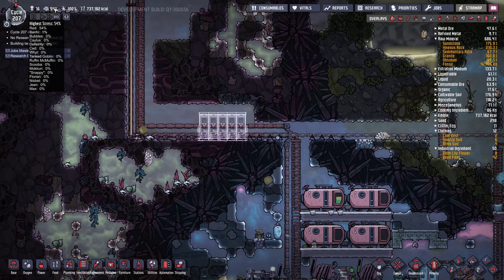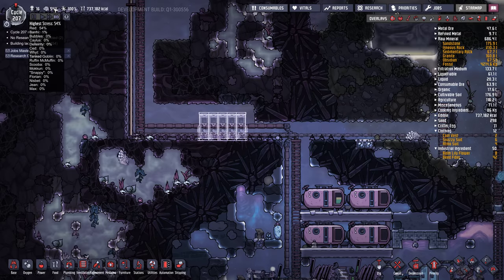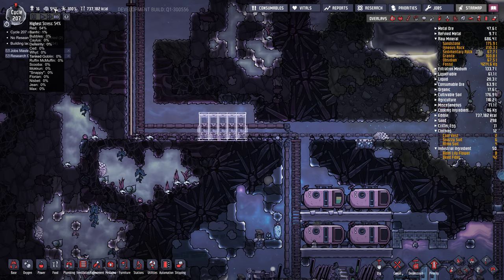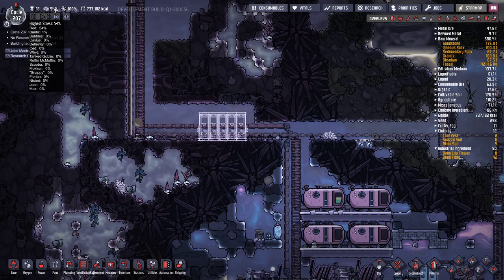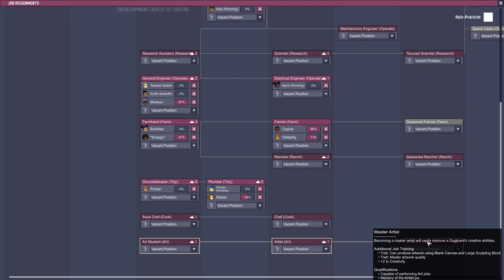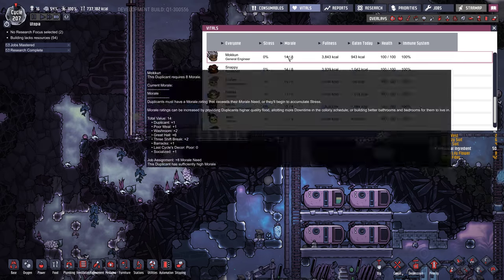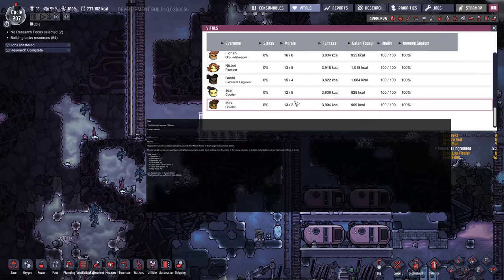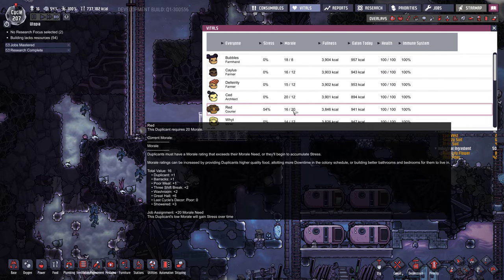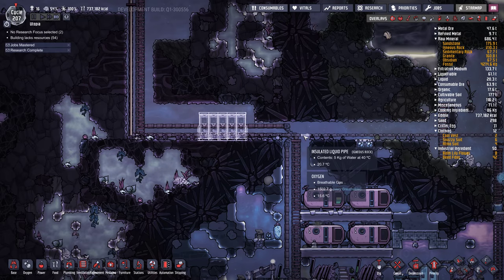Now we do have one stressed out dupe. Red is stressed out. Snappy is maybe not so snappy anymore. Red has got master artist skills, so her morale requirements are really high — requirements of 20. So we need some other ways to get the morale up.